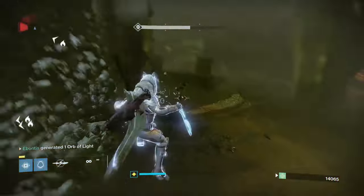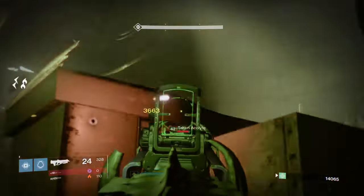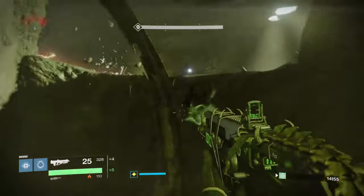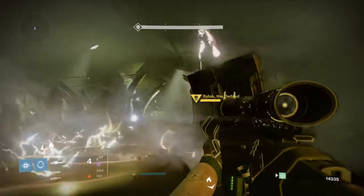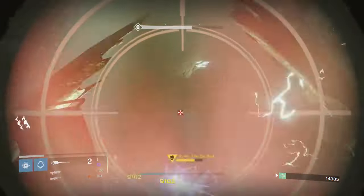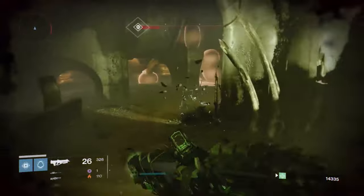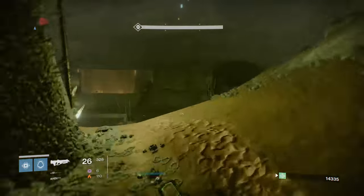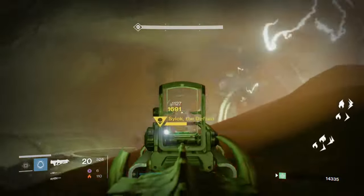Once you're in and the Taken are spawning, look for the Wizards first — there's one up top. If you take the Wizards out, you'll pull the Acolytes down to you from wherever they run off to. Once you've got most of them, they'll start to collect right out front, or over to the side. Group them up as well as you can. I probably have a couple more guys left — got most of them with my super.